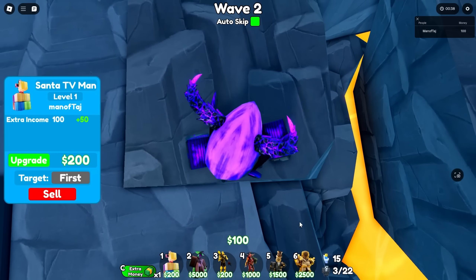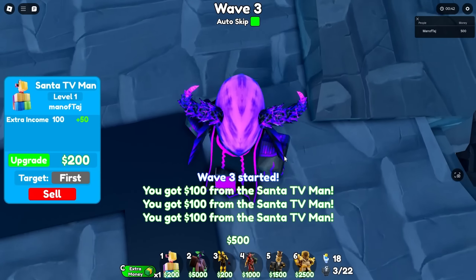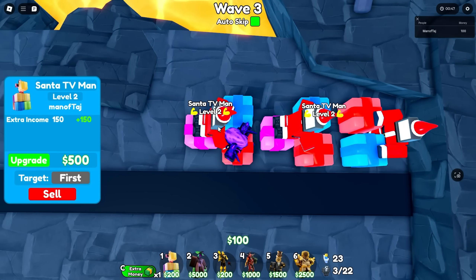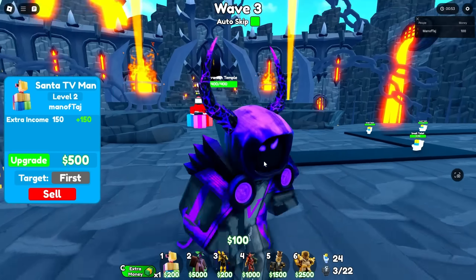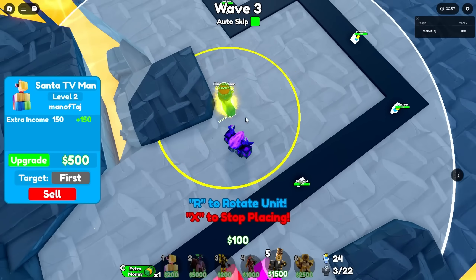We can't only place Chief Clock Man or Golden Future Large Clock Man — we have to place everything else too. On wave 3 we can get 2 stances to level 2. I won't bore you guys too much, I'll see you once we actually place the starting unit down. I think we'll start with our Chief Clock Man.